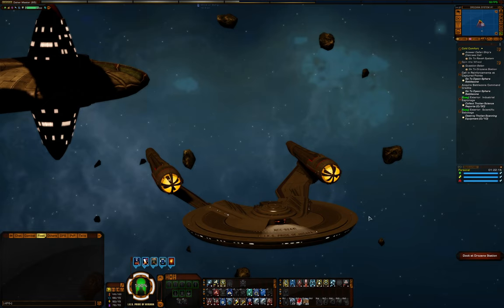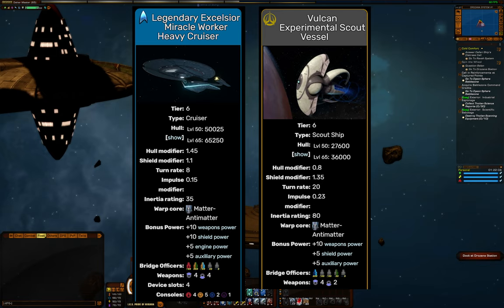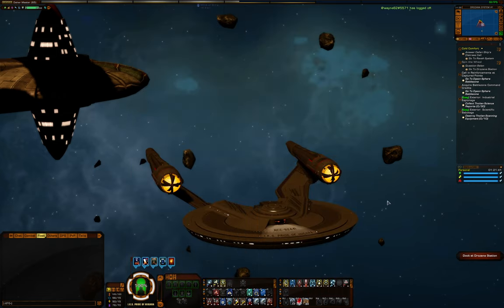For those curious, the other two ships capable of running this type of build are the Legendary Excelsior, which I picked up recently and would highly recommend, and the Vulcan Jelly Scout Missile. I'll probably do a separate video at some point, but if you have the Legendary Excelsior, keep that in mind while watching this build because you could do almost the same exact build on that ship as the Freedom, but in a 4-4 layout cruiser with a lot more hull capacity.